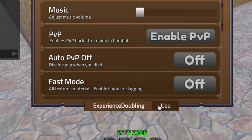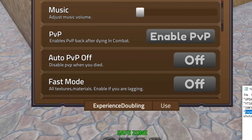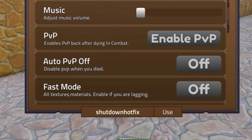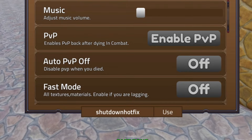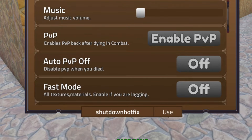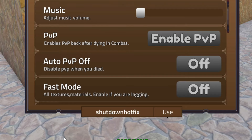We've also got 'experiencedoubling' — redeem that code in as well. There's another code that's 'experiencedoubling' as well as 'shutdownhotfix', so make sure you redeem that code in too. Those are all the codes for experience doubling and the shutdown hotfix update.